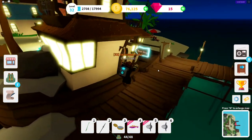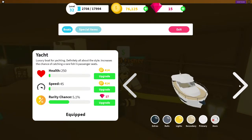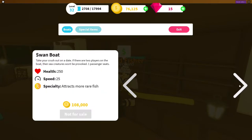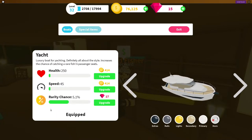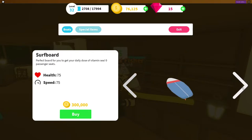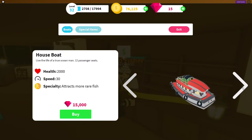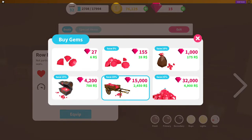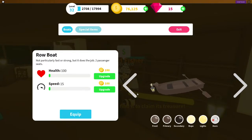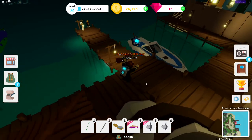You don't have to only buy the yacht — you can also buy a few other boats that have the same effect. A few of them have the same rarity chance skill — "attracts more rare fish." There's also the super yacht and the houseboat, which is the most expensive boat in the game and worth a lot of gems. Like I said, you don't need the boat, but it's always good to have one that increases your chances.